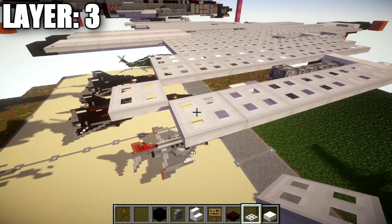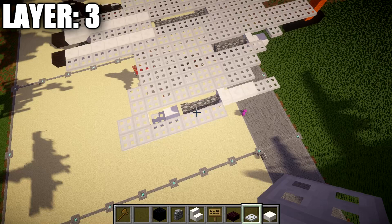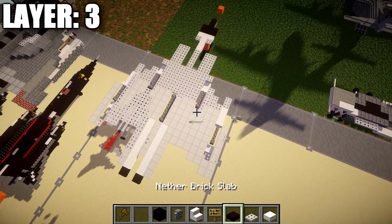Fill in those two iron trapdoors there. Looking at it from above, this is what we should have for layer three — then go ahead and take what we did on the right side and flip it over to the left side. That's going to wrap up layer three. Let's move on to our next set of layers.